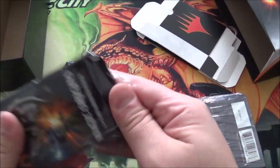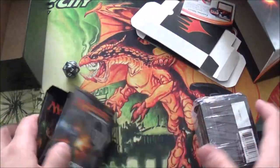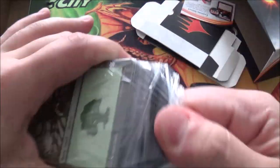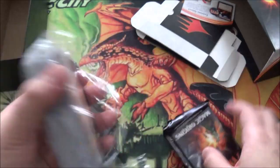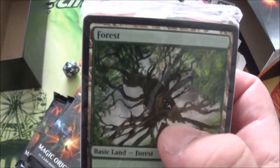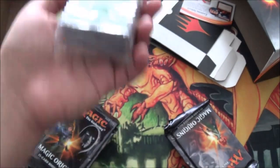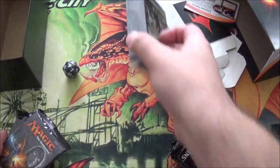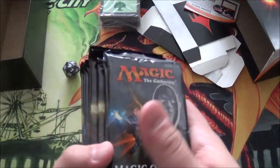Nine packs of Origins. Hopefully Hangerback — Hangerback Walker would be pretty good, though I don't need one. I would like a Jace, Vryn's Prodigy. My finger's still broken, so this is hard to open. Our land pack isn't full art — I'm kind of used to full art land packs already. Hey, that land is a full art though. What the heck? They just recycle old art. Anyway, it's just a basic land — just ugly basic lands. They're not full art and precious and yummy.